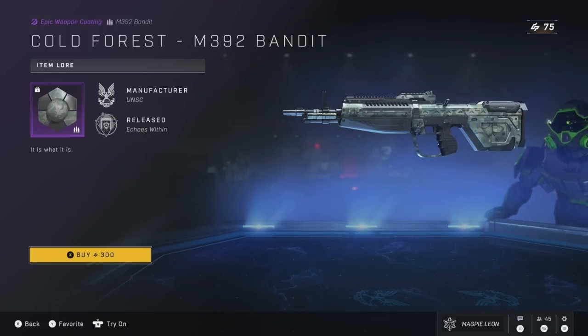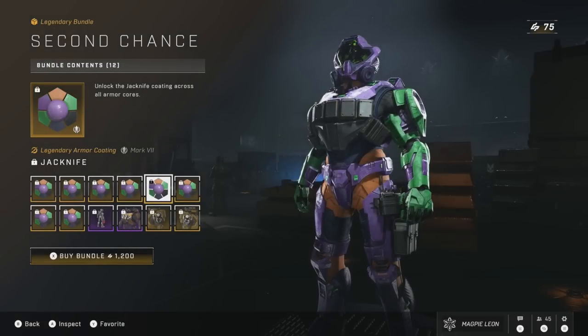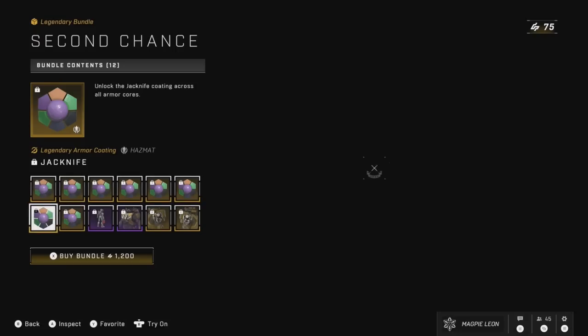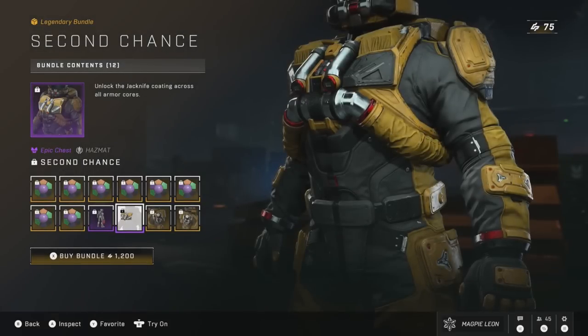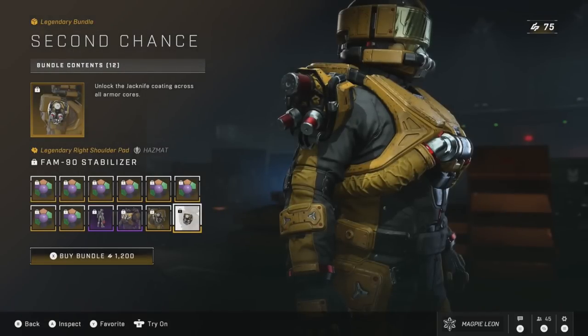We also have the return of the Second Chance Bundle, which is one with the Evangelion-inspired coatings — the Jackknife coating that you get for every Armour Core. The coating itself is kind of nice, but probably not one I'd use. You also get the Can-Do Stance, which is kind of cool, the Second Chance Chess Piece for the Hazmat Core, the Fam-90 Stabiliser shoulder pads for the Hazmat, and the bundle costs 1,200 credits. Personally, I do think this is on the pricier side, but there is definitely worse options.